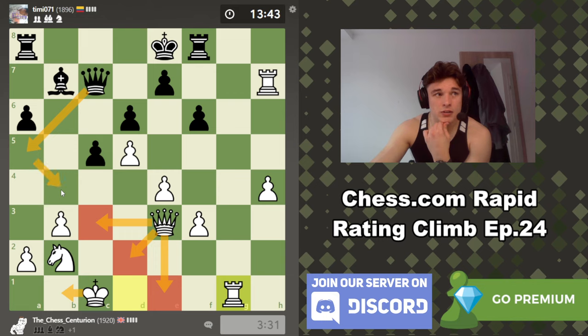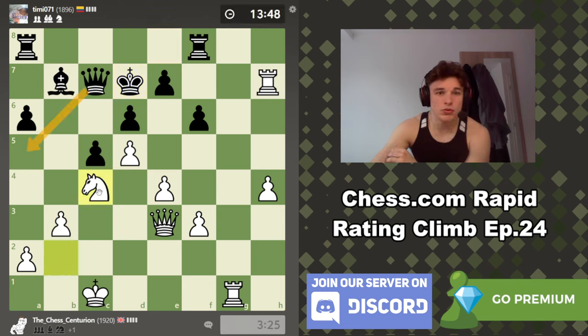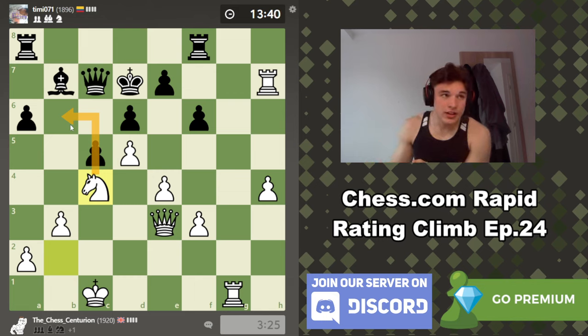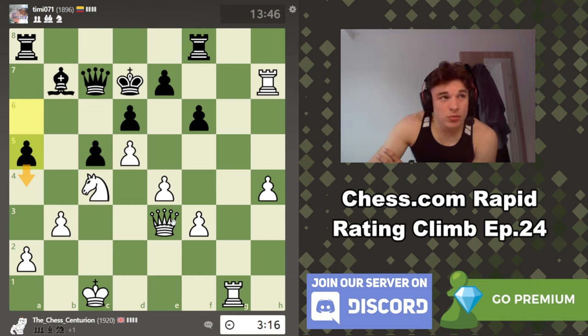If his queen goes to b4 or b5, there are no entry points either — we can always move the knight up. His rook comes over to defend d7, making us work for this. I play knight c4 to stop his queen from infiltrating, and knight b6 is always on the cards if his queen ever leaves the defense of that square. We're a pawn up but low on time. He's going to try a4; we could play a4 ourselves to prevent it, or move the king up.